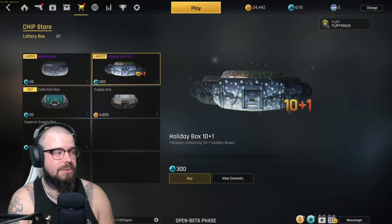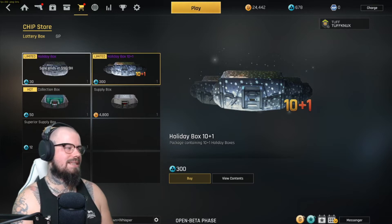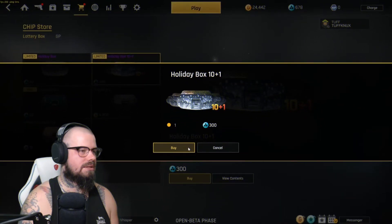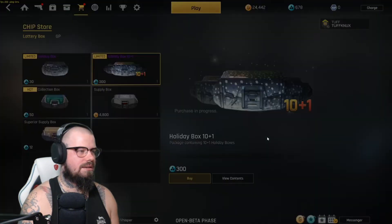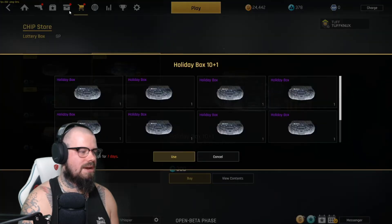What is up guys, today we're going to be doing an unboxing on Ironsight. We're going to grab the 10 holiday boxes, so let's see what we get — they cost 300 chips. Let's see what we can grab.